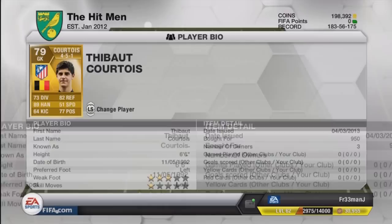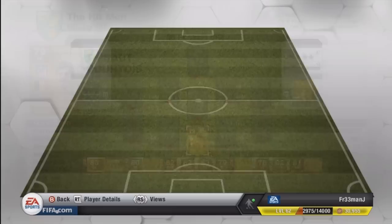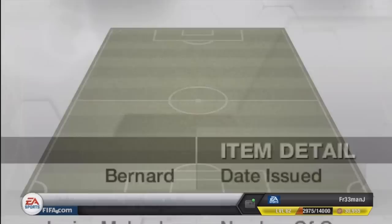In goal we have got a gold player from Atletico Madrid — Thibaut Courtois. He is 6 foot 6, cost me 950 coins, he has 82 reflexes and 89 handling, very good solid stats on a 79-rated keeper, and he is pretty good in game as well.